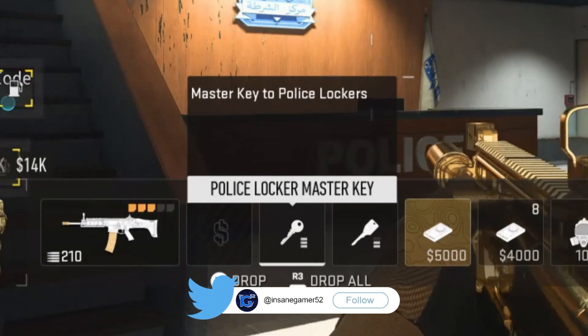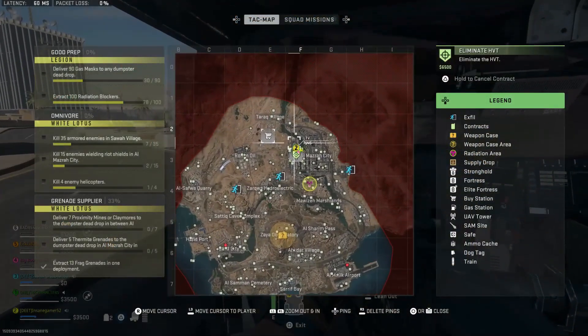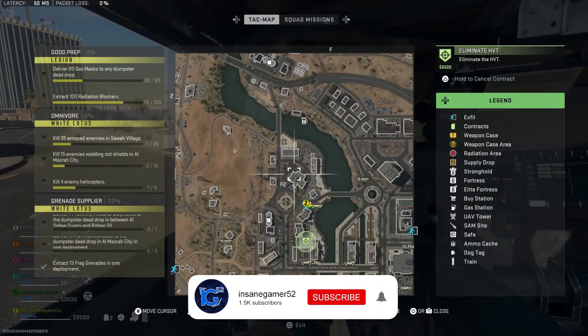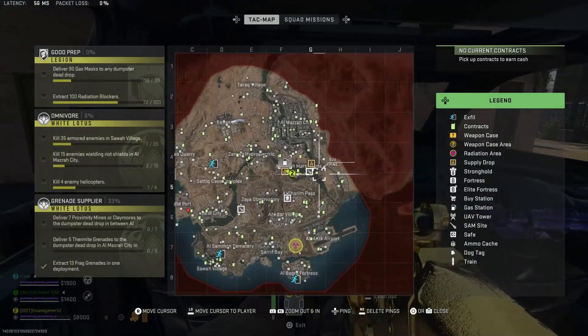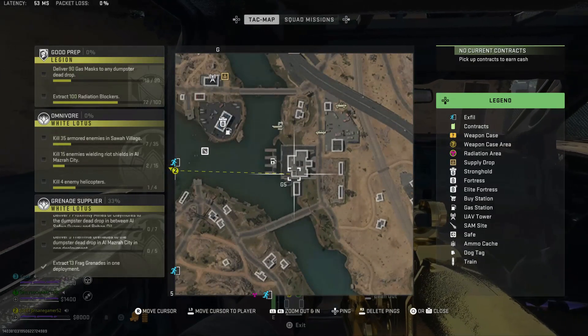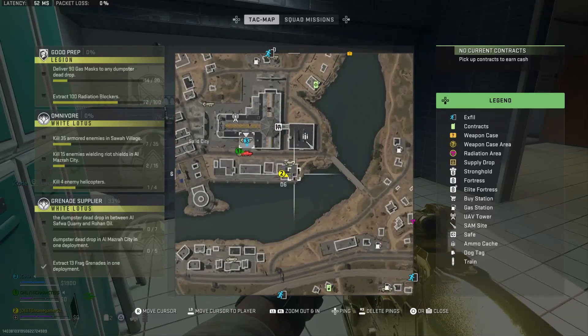The description of this key says that it's the Master Key to the Police Lockers with no coordinates. It turns out that you can actually use this key at all three of the police stations around the map. The first one is right here on the northwest side of Almazra City. The second one is over here on the far east side of Malazan Marshlands across the river. And the final one is over here in Sayad City to the southeast of the Sayad City Mall.